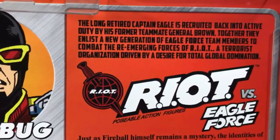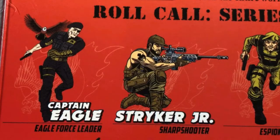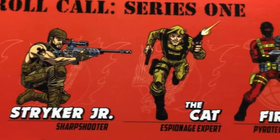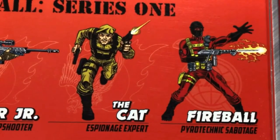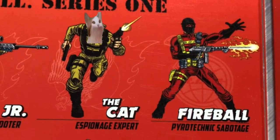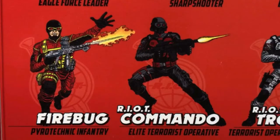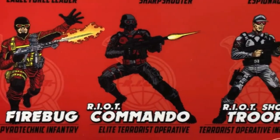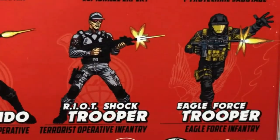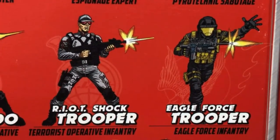Everything up here is exactly the same as all the other cards, and then down here we have a roll call for Series 1, which includes Captain Eagle — Eagle Force Leader — Striker Junior, Sharpshooter, The Cat, Espionage Expert, and Fireball, Pyrotechnic Sabotage. Underneath them is Firebug, Pyrotechnic Infantry; Riot Commando, Elite Terrorist Operative; Riot Shock Trooper, Terrorist Operative Infantry; and Eagle Force Trooper, Eagle Force Infantry.